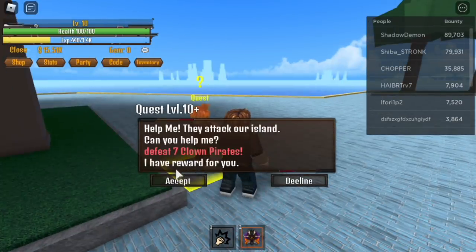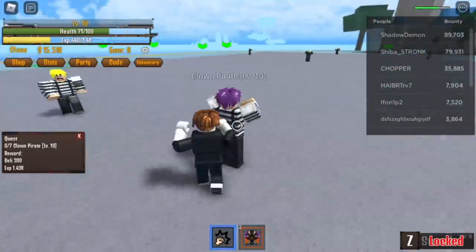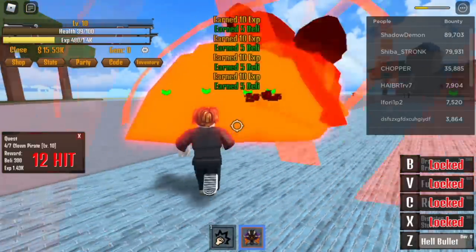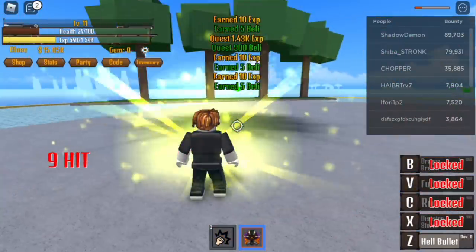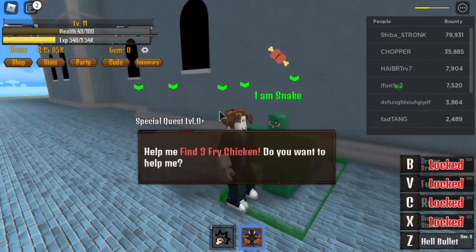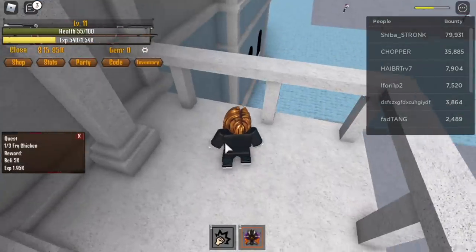After reaching level 10, it's time to defeat the Clown Pirates. Now, comparing it with the Dough Fruit — Dough Fruit is really faster early game. Leveling up early game, Dough Fruit is really faster. So I suggest you do the Chicken Quest as well as this level 10 Clown Pirates quest.